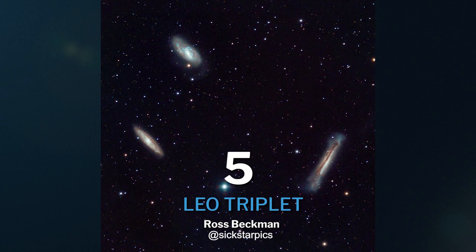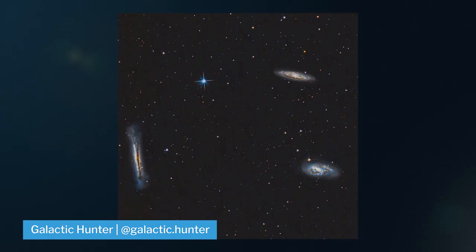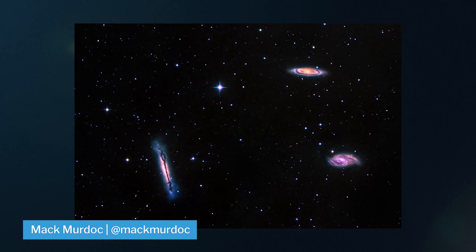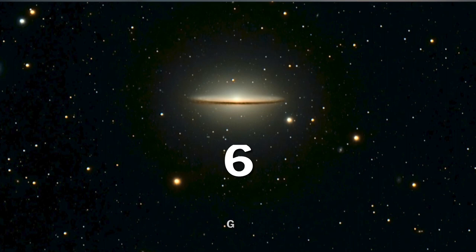At number five, we have the Leo Triplet, AKA the M66 group. This galaxy trio consists of M65, M66, and NGC 3628, located in the Leo constellation. You can catch all three of these targets at a focal length between 600 and 900 millimeters. This was shot with the ASI 1600 MM Pro and the Explore Scientific 127. NGC 3628 is also known as the Hamburger Galaxy — now I know what I'm having for lunch.